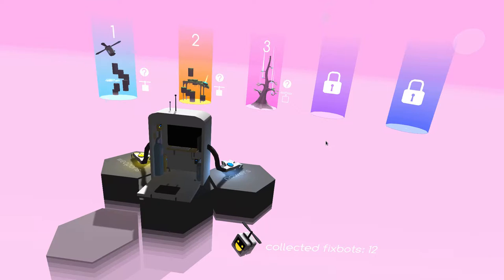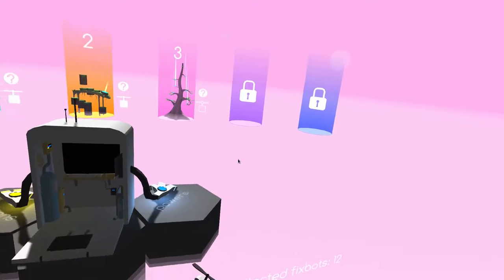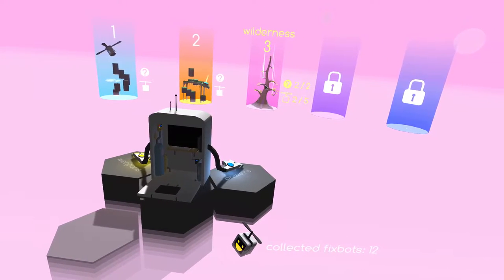I definitely have a few things to say about it. So this is the main hub — this is where you can change your weapon types. I currently only have Auto, where if you hold left click you shoot repeatedly, or Charge. I prefer the charge shot. You also only have the Combust special ammunition, where you use fuel to activate it — when you hit an enemy and kill them, they explode. You can also see your powers here, and as you play through the game you collect power-ups. I just got the Summon Hollow Tile power-up.